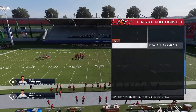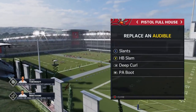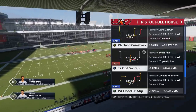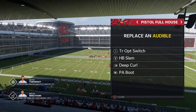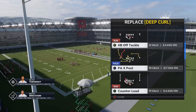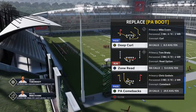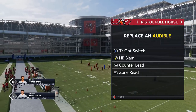I'll have some passing plays on my Patreon and Join Now community tab. The four running plays I typically run — I have pretty much all run plays in the audibles, sometimes a few passing plays but mostly runs. The first audible is the triple option switch, though it's kind of falling out of favor for me. The second play is the halfback slam. The last two plays are the most important: the counter lead, probably the most explosive run play in this formation if not one of the most explosive in the game, and then the zone read, which is in the same vein.